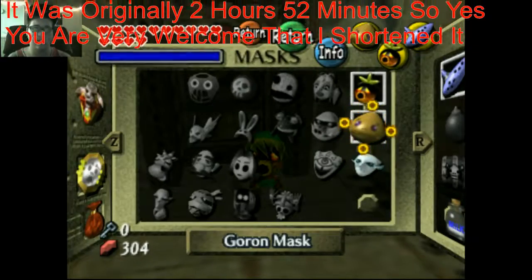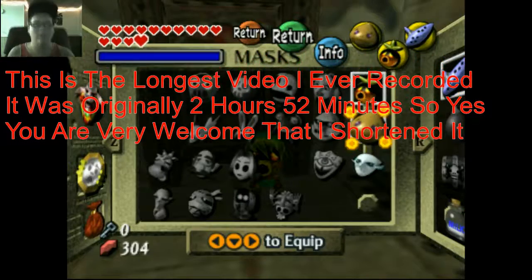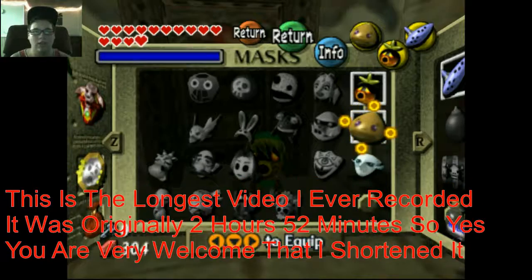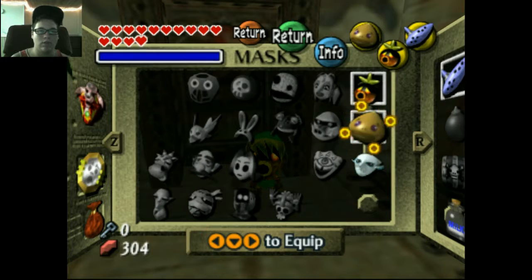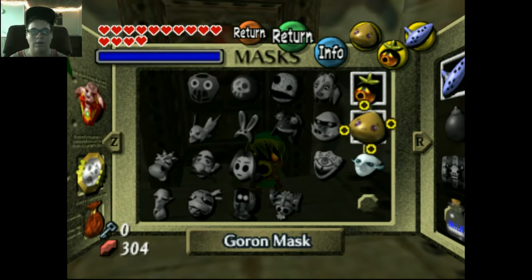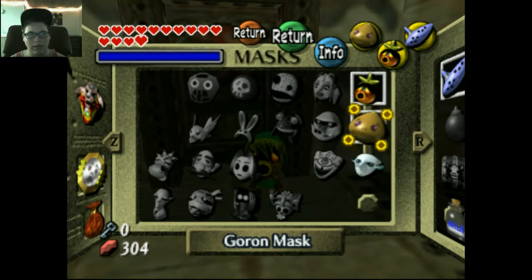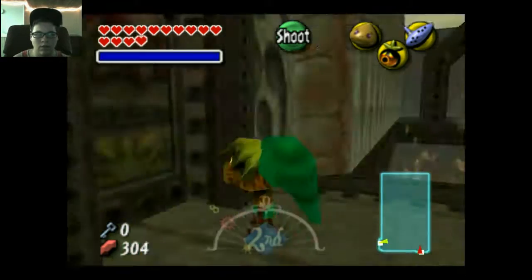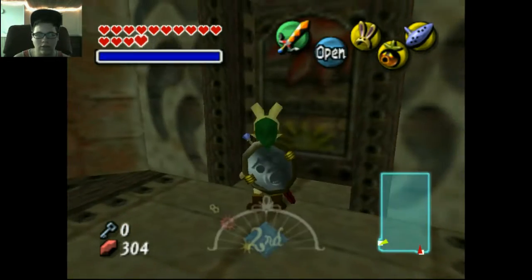Yo, what is up guys, this is that guy Zack and welcome back to a brand new Legend of Zelda Majora's Mask video. In this one it's gonna be a whole bunch of mini bosses, and then at the end it's gonna be the main boss of the Stone Tower Temple. I'm not gonna show you any of the temple except for stuff I've already gotten done, so I'm gonna put on my bunny hood and let's get started with the first boss.